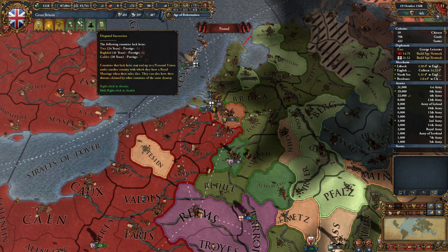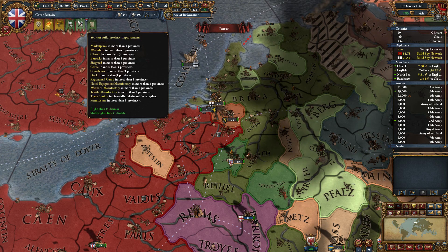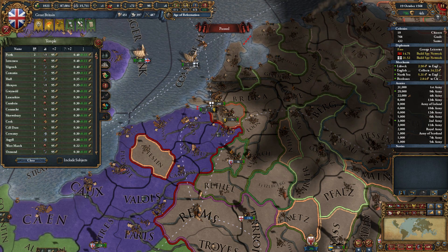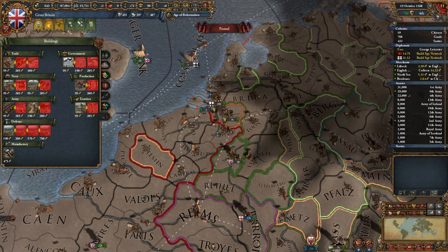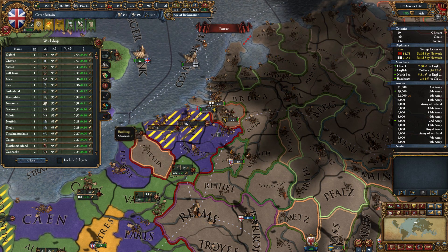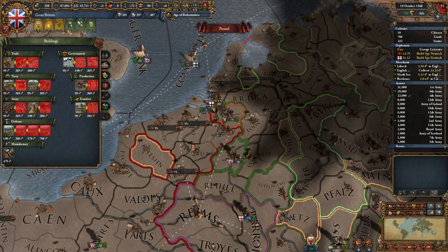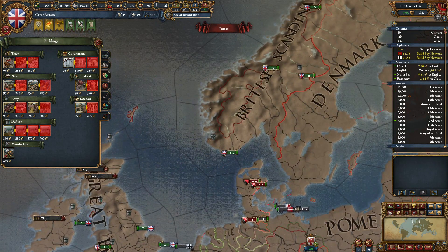We don't want to be Defender of the Faith. Disputed succession with Tivir, Baghdad, and Galilee — meh. Province improvements, definitely want to do that. Let's see if a church makes sense — we might be able to swing these 0.13s. Let's take a look at our other buildings — a workshop makes sense in Flanderin and Ghent. Marketplaces make sense in Cambrai. Manufactory I don't think we need, and we were looking at building a fort here.